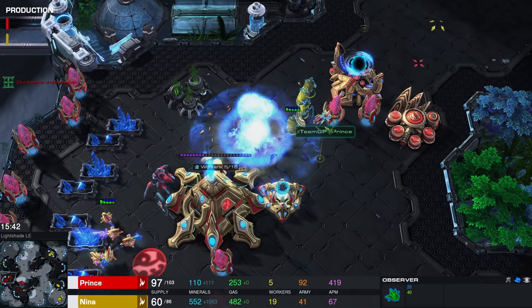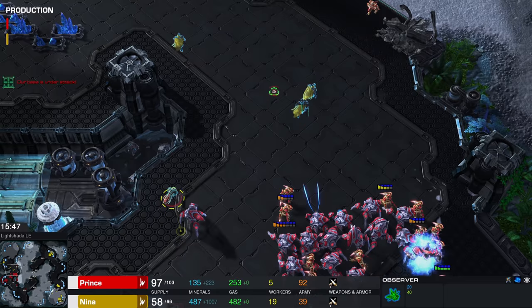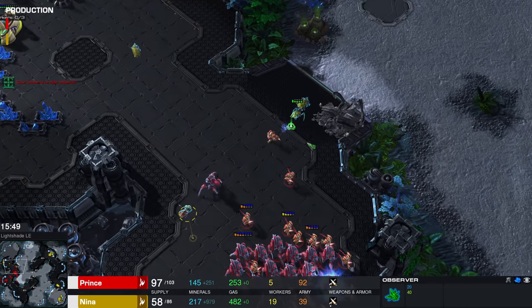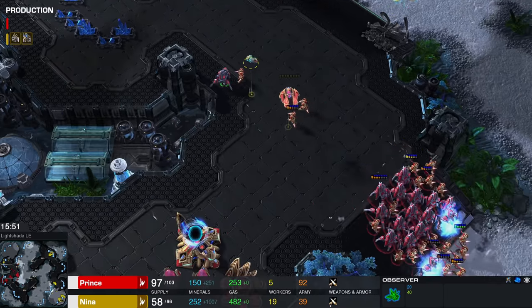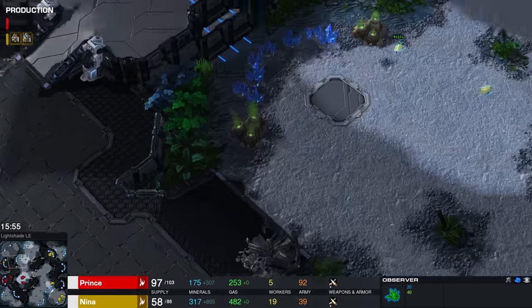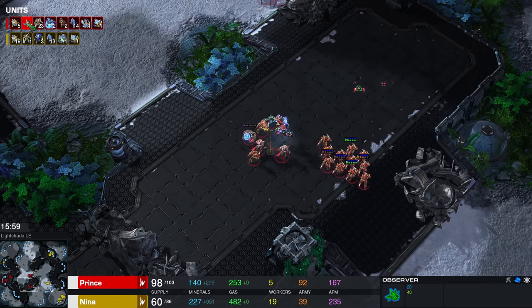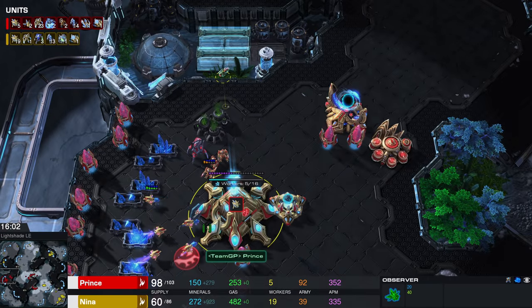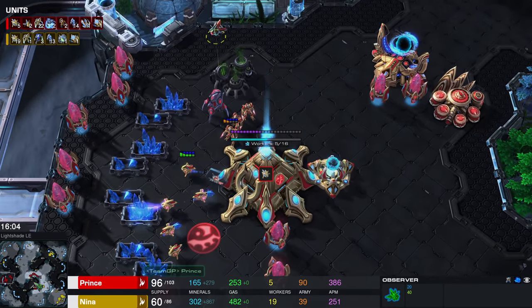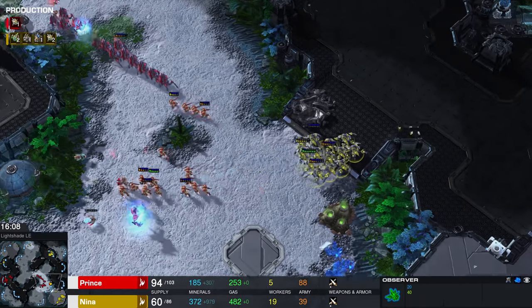Luckily for Prince there is still an observer up ahead, but I think the reason why Nina decided to target fire down the Robo is just on the off chance that all of the observers were killed as well — that actually would have been game over. There are still two available: one is going to be hanging out at the new main base of Prince, and the other one will be with the army, because obviously Dark Templar can deal damage there as well.